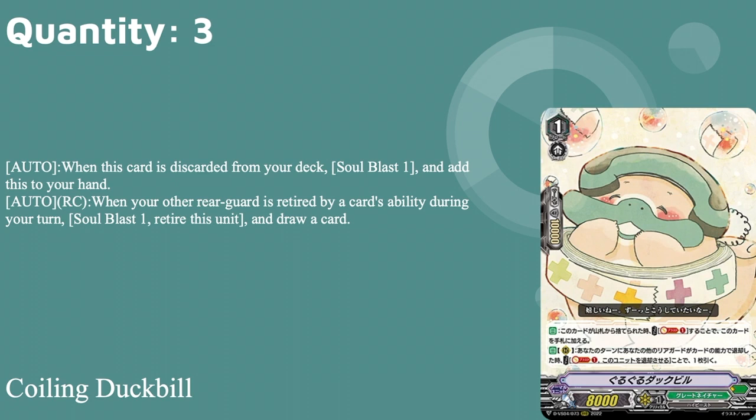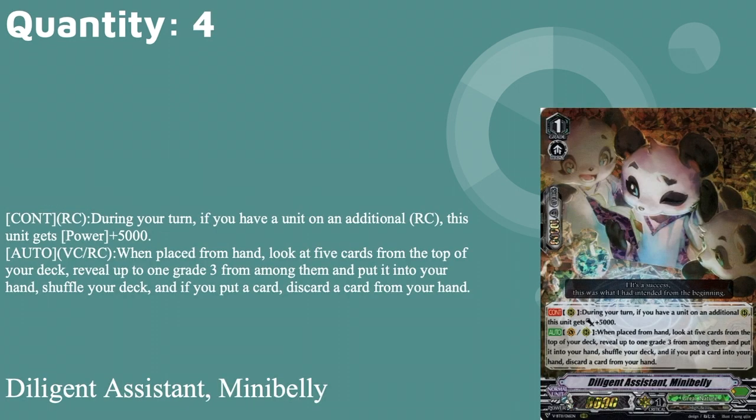Three copies of Coiling Duckbill: 8k base, 10k shield, grade one with boost. Auto when discarded from your deck, soul blast one and add it to hand. Auto rear: when your other rear guard is retired by your card's ability during your turn, soul blast one, retire this unit, draw a card. So if your other rear guard dies, you can have this die too and get a draw. The downside is more soul blast costs, which makes it questionable in this deck given the soul demands, but it's still useful.